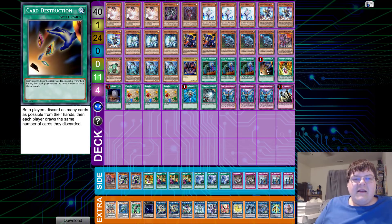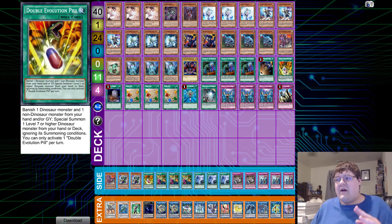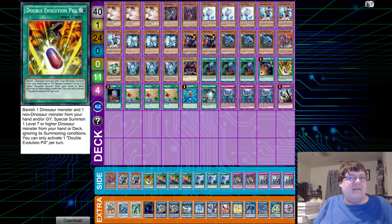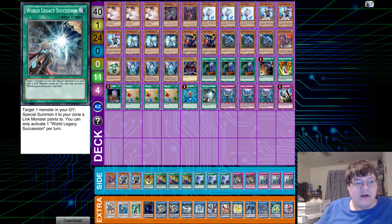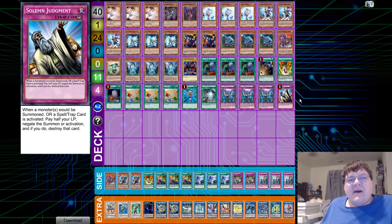We only play one copy of Double Evolution Pill — one is fine. You have double targets with Overtex if you need to mill one, you can bring one out, and you can also hard summon the Ultimate Conductor if needed. The other copy is in the side deck if you need access to it. Rounding out the spells: one Foolish Burial, dropping Karmageddon or Overtex; triple copies of Fossil Dig to get to Oviraptor and start combos; one Monster Reborn; triple Infinite Impermanence; and one Solemn Judgment.